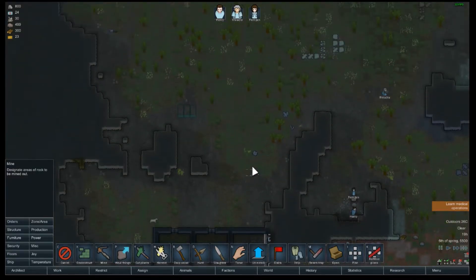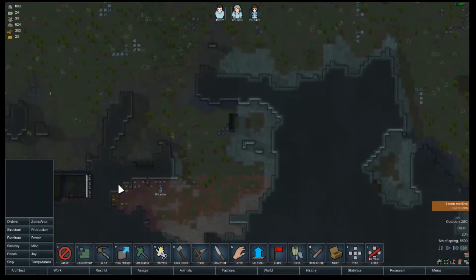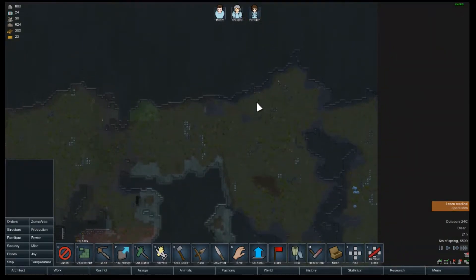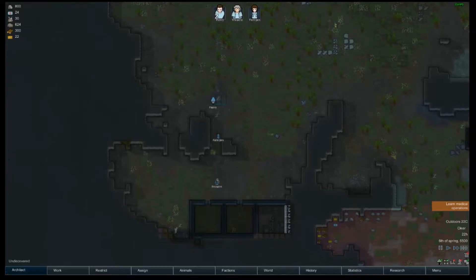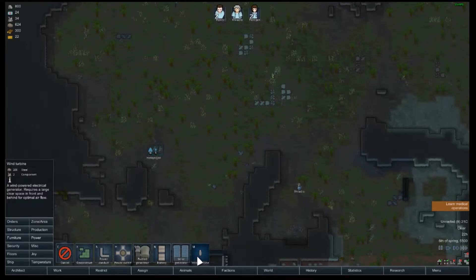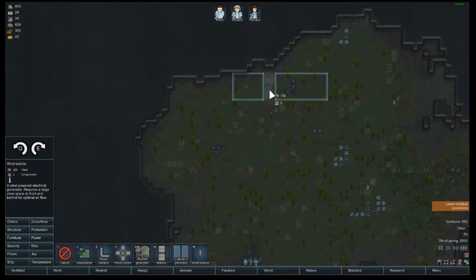These will be the rooms for now and then we'll have a jail. We need power — I'm looking for steam geysers because you can get power out of those eventually, but we don't have it researched yet. There's only one, which is kind of bad. We're gonna want some wind turbines and solar generators — both, so we have power day and night. I'm just gonna put one there and one here — I can always expand.